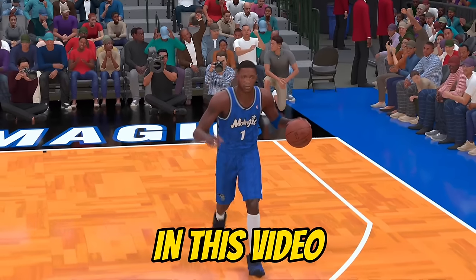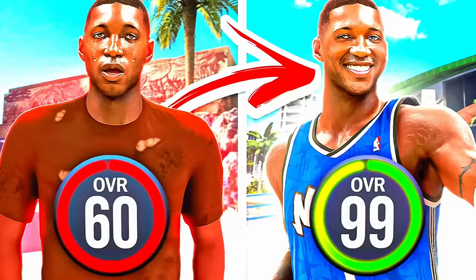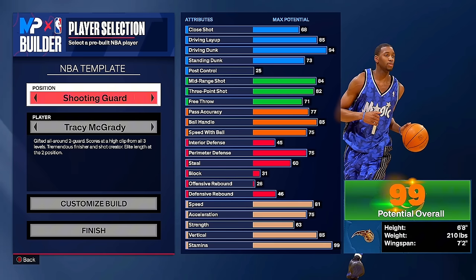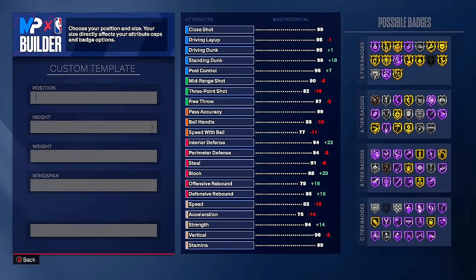In this video, I will be taking my Tracy McGrady build from 60 overall to 99 overall in just one video. I'm on the build selection, and I want to tell y'all why I picked this Tracy McGrady NBA template build. He's a shooting guard, 6'8", 210 pounds, with a 7'2" wingspan. Y'all know I love my 6'8" builds — they are so broken.